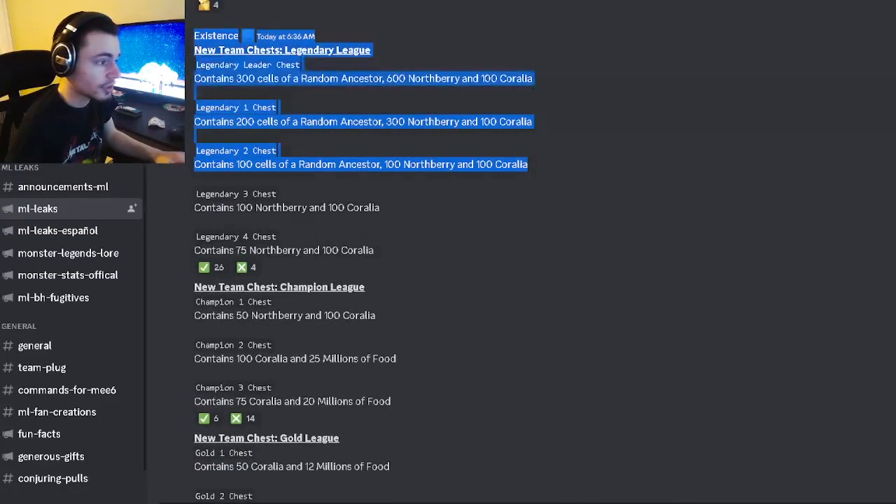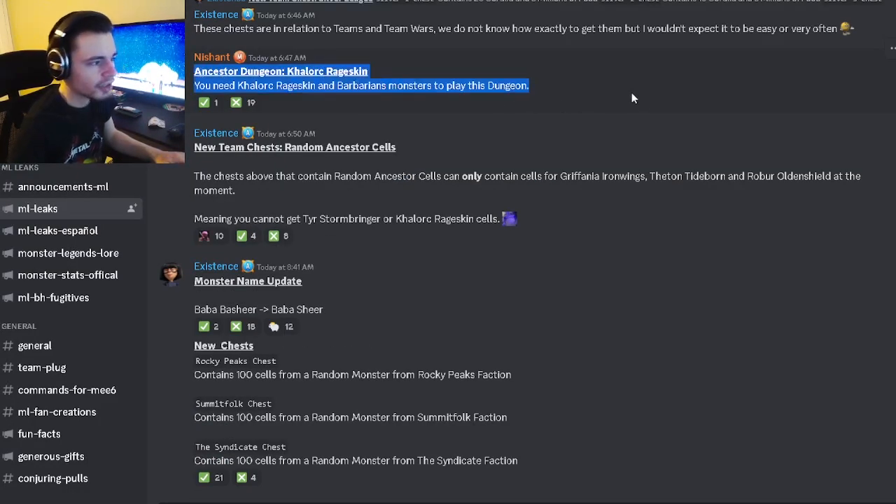There is going to be an ancestor dungeon for Calaroc Rage soon — of course there's one for every ancestor, so that's not very surprising. We also have more information on the team chests: you can get a random ancestor out of them, but it can only be Griffian Iron Wings, Thetan Tideborn, or Rober Olden Shield at the moment. You'll probably have to wait for the new ones, but these are probably the best anyway — Griffian Iron Wings is the best in my opinion.